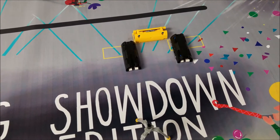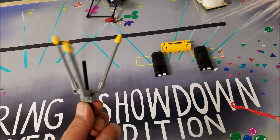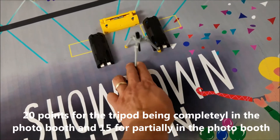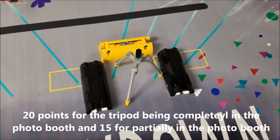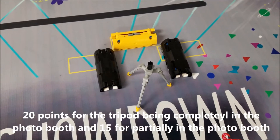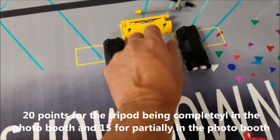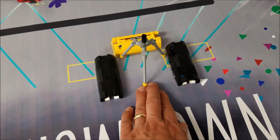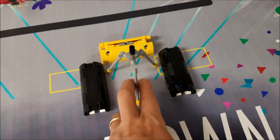The next mission is the Photo Booth mission. We use the tripod, which you get to have in base, and they're looking for you to put the tripod in the photo booth. Completely in is worth 20 points, and if it's partially in that would be 15 points. So we're looking for this tripod to go completely inside the photo booth for 20, or 15 for just partial.